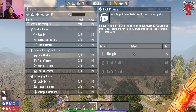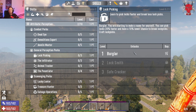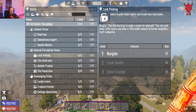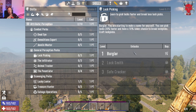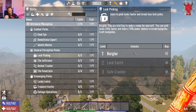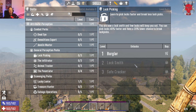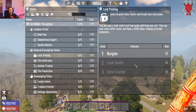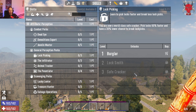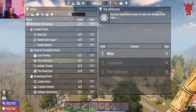Lock Picking lets you pick locks. At rank one — 'Burglar' — you pick locks 20% faster with a 10% lower chance of breaking lock picks. You can also craft lock picks yourself, which is really useful early game instead of spending time chopping your way into a safe. Higher ranks give 40% faster with 20% lower break chance, and then 60% faster with 30% lower.